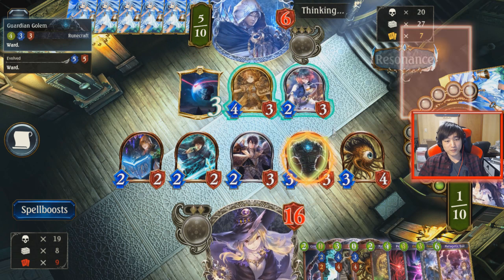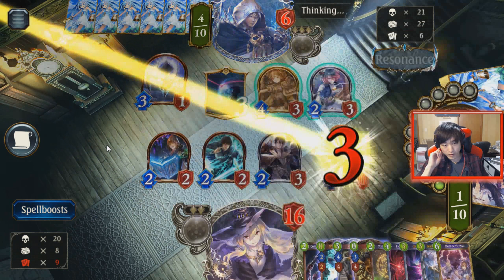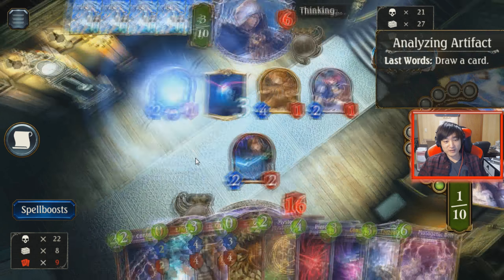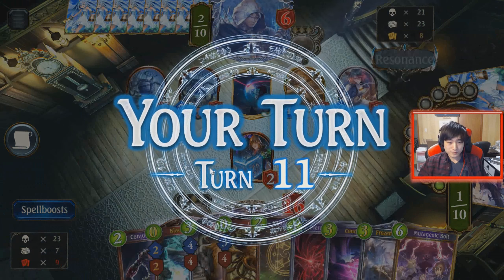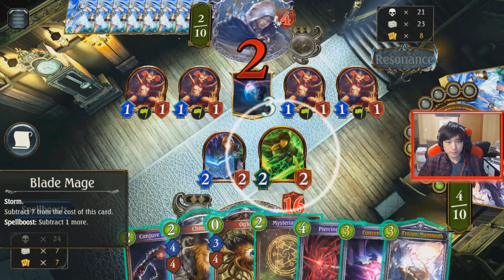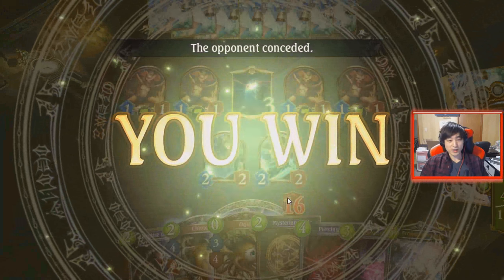We play the Conjure Golem just to protect our board a little bit. It's hard for him to get through all these 2-2s and 2-3s. Maybe he's going for the plan of me decking out, but no — he's just dead now with the Mutagenic Jank Bolt. He was dead with the Mutagenic Jank Bolt because I have Piercing Rune as well. Lots of ways to kill him there.